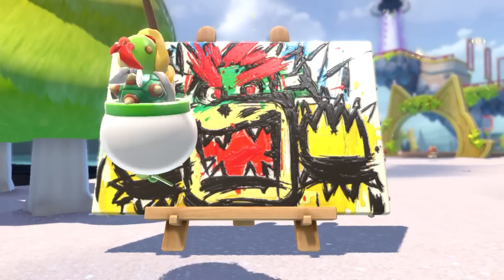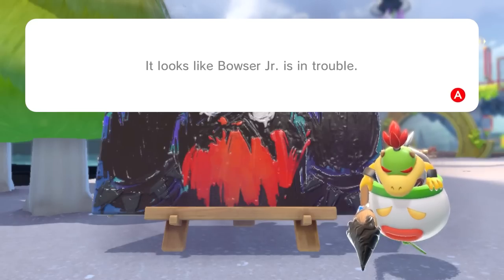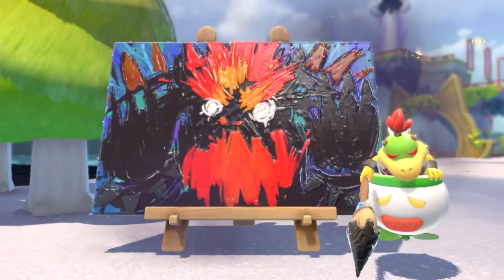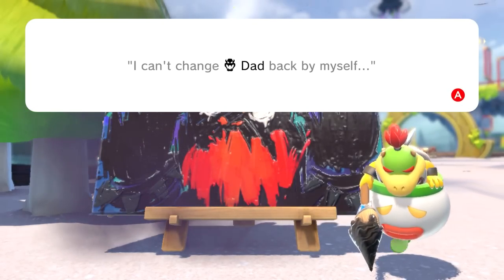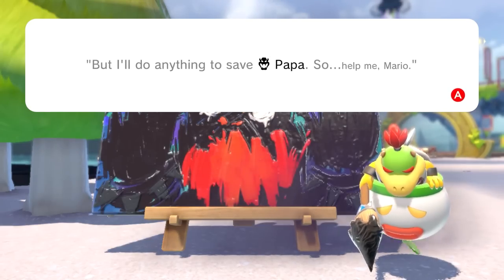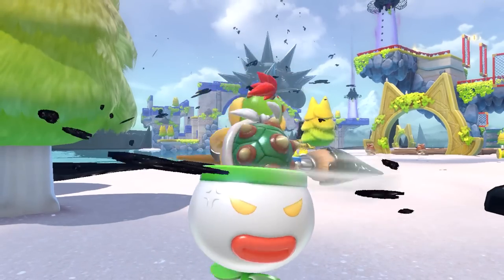Hello, Bowser Jr.! Dad's having a bad day, I know, I'm so sorry. Looks like Bowser Jr. is in trouble. Mario! Dad is out of control! I don't know what happened! Mario's having none of it! I tried to help him, but he's too big and mad! I can't change Dad back by myself! You don't say. I'd never ask you for help — never, ever! But I'll do anything to save Papa. So help me, Mario! Good guy Mario, helping a kid get back to his dad! You've teamed up with Bowser Jr.